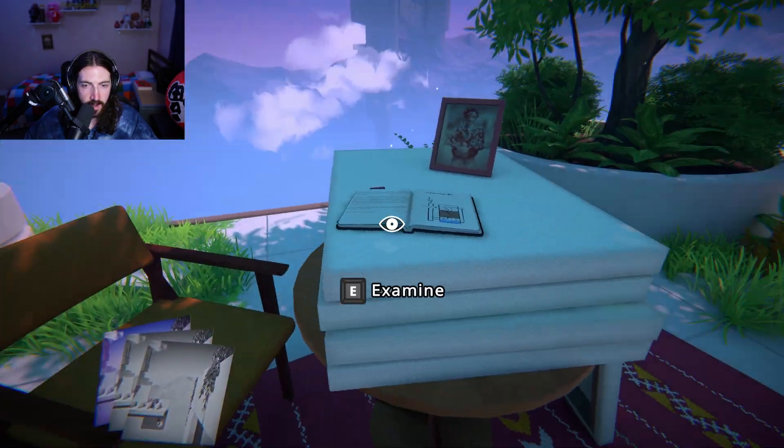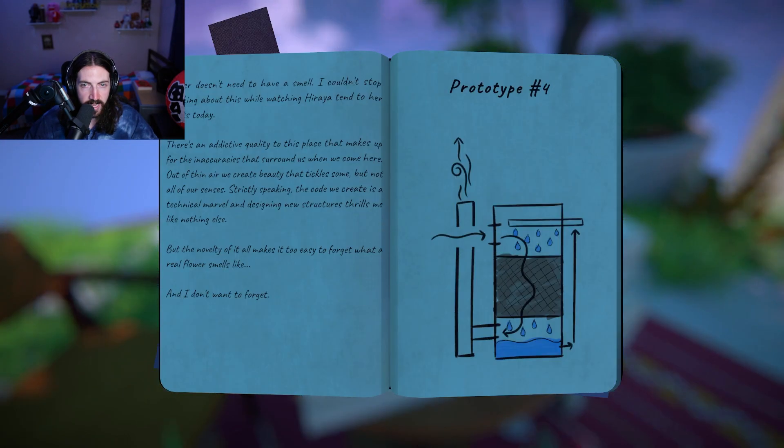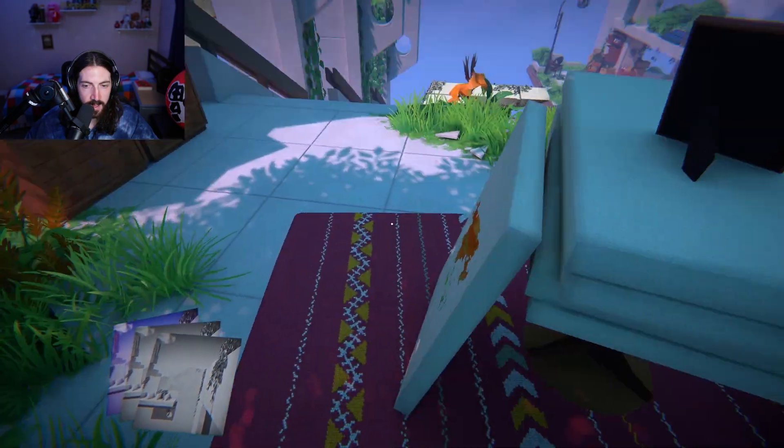Here we go — a lore note: 'Water doesn't need to have a smell. I couldn't stop thinking about this while watching her tend plants today. There's an addictive quality to this place that makes up for the inaccuracies. Out of thin air we create beauty that tickles some but not all of our senses. The code we create is a technical marvel and designing new structures thrills me like nothing else, but the novelty makes it too easy to forget what a real flower smells like — and I don't want to forget.' We're getting into Inception-type problems here.